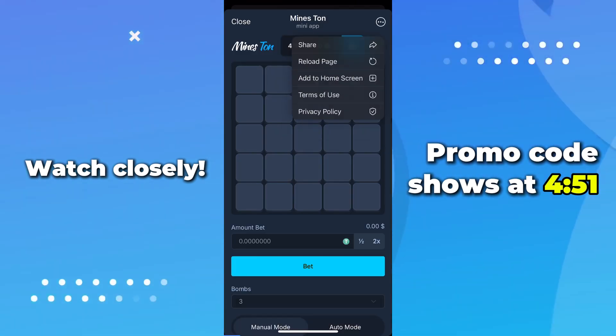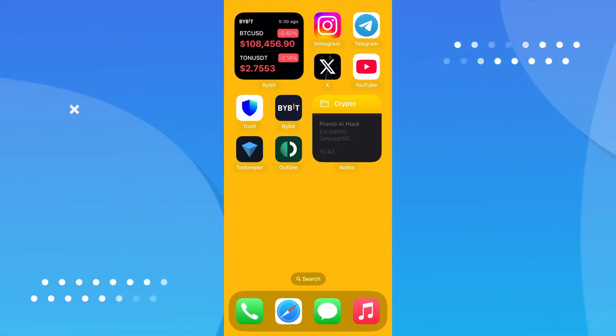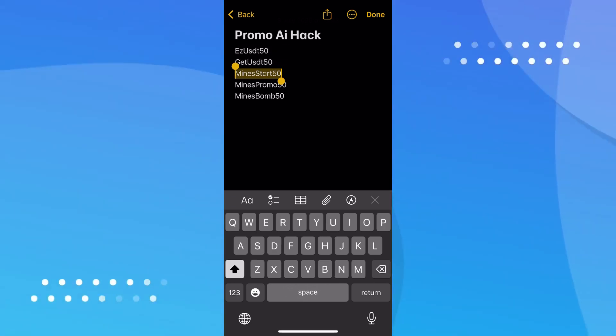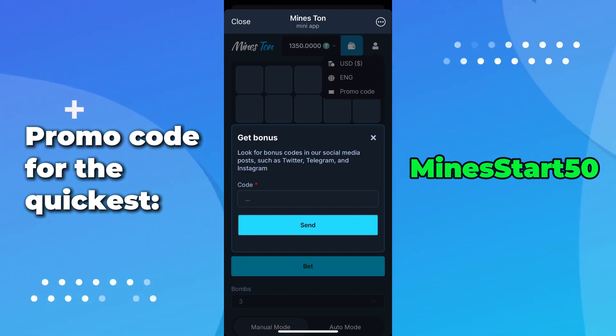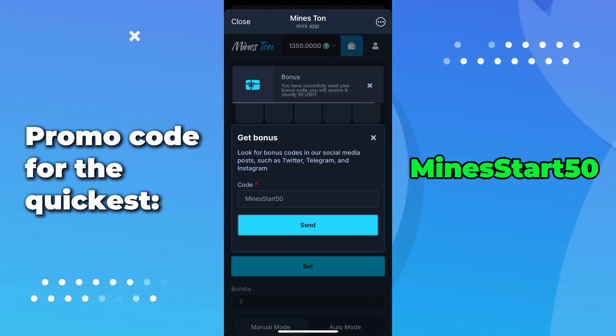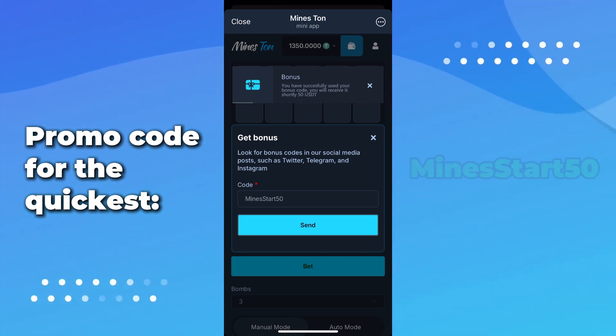All right, back to the promo section. I've got a few codes saved — some work, some don't. If this one doesn't, check my other videos; I usually drop working ones there. Let's try this one. I typed it in, tapped confirm, and yes — it works. No glitches, no errors. Looks like the system accepted it just fine.